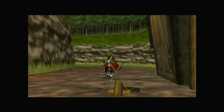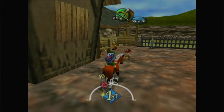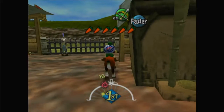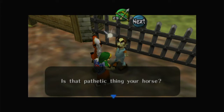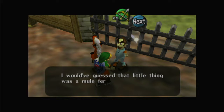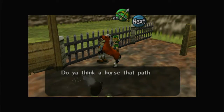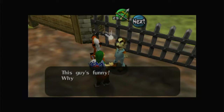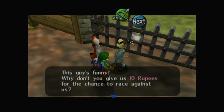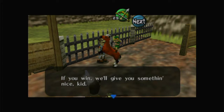Gorman Track — I hate this thing. 'Is that pathetic thing your horse? I would have guessed that little thing was a mule for sure.' 'Do you think a horse that pathetic would go up if you pushed forward?' That always breaks my immersion — I always forget they tell you how to use it on this guy. 'Why don't you give us ten rupees for a chance to race against us? If you win, we'll give you something nice, kid.'